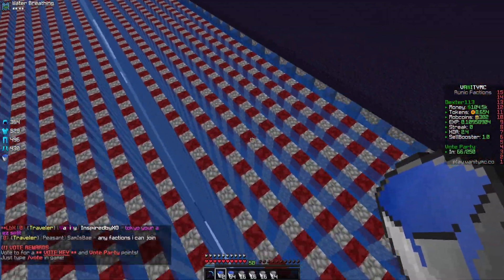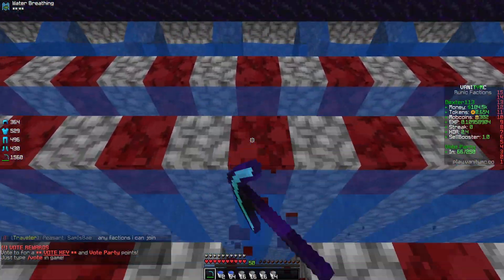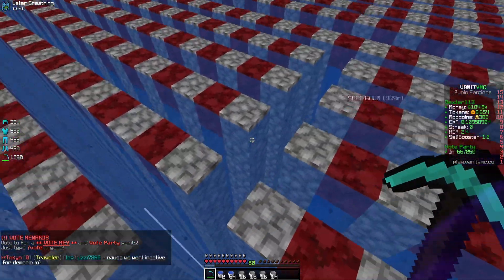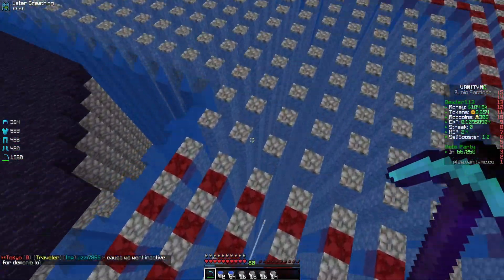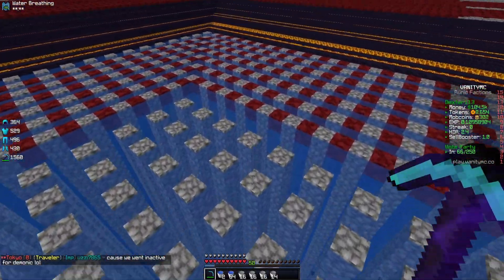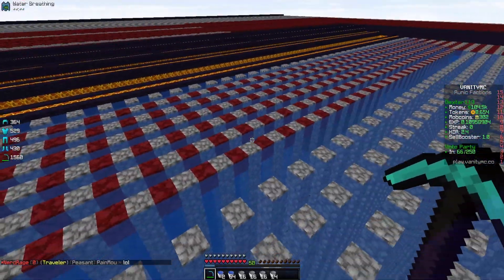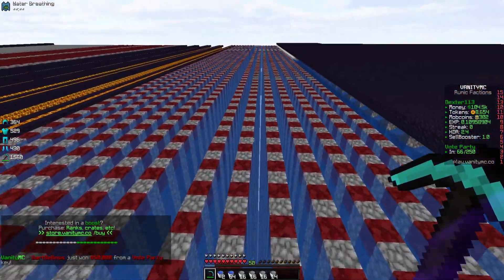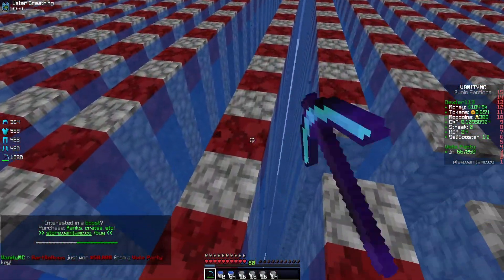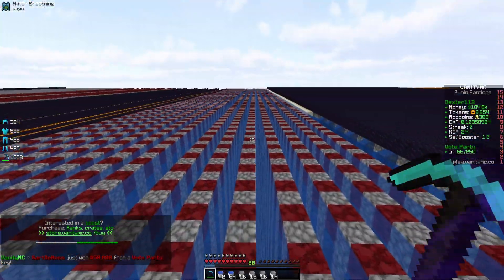We watered everything right here as you can see, and now we need to mine in between every single netherrack just like that, and that should water everything - just as you see over here. This is a pretty easy way to actually water your pillars. Let's get going with that and hopefully these pillars are finally done soon because we've been spending about one and a half hours doing this.